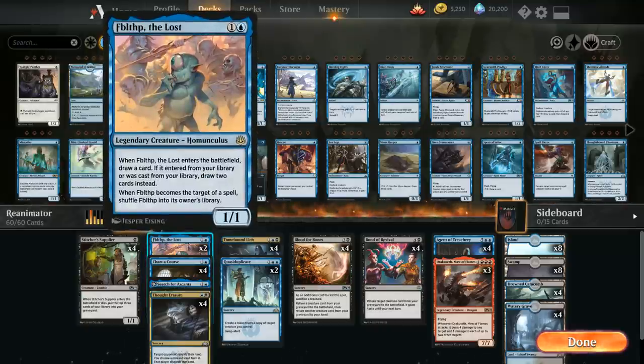We also have 2 copies of Fblthp the Lost, a two-mana 1/1 that draws a card when it enters the battlefield — a nice cantrip we can also sacrifice to Blood for Bones.